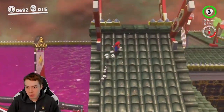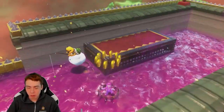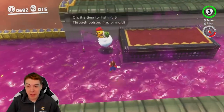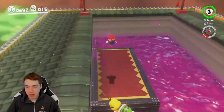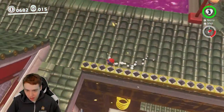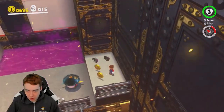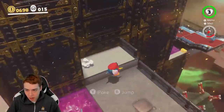I did notice, however, that we have a Lakitu right here. So this could be a really fast capture — just capture Lakitu, uncapture, because that's one of the unique captures we need. And this actually also puts us really close to these coin rings right here. There's also a Pokio right here that we could grab.